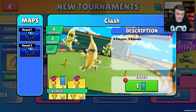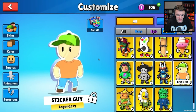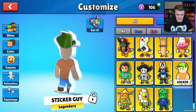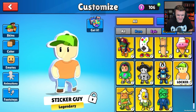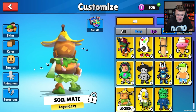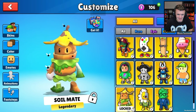We also have some new skins to take a look at. First up, we have a cool samurai-looking skin. Next we have a sticker guy — like a little sticker, he's really flat. I like the 2D. We got Soil Mate — he's like made out of soil, he's got flies and a banana.